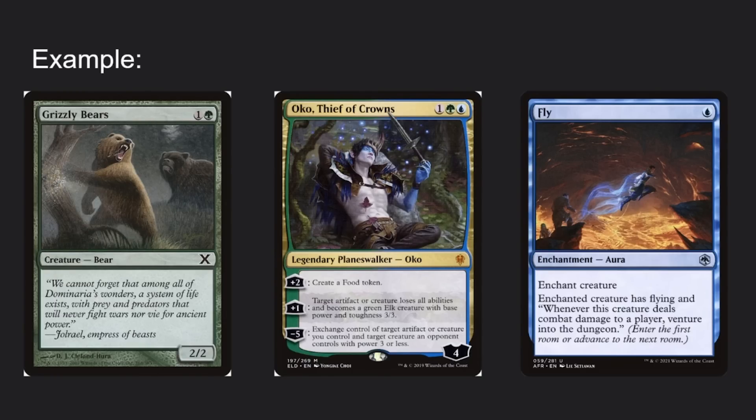When I say one effect depends on another, we're not talking about the end result — we're talking about the effect itself. In the Grizzly Bears, Oko, and Fly example, all effects exist on their own and apply when they would apply. They're not dependent on each other — that's not a dependency.